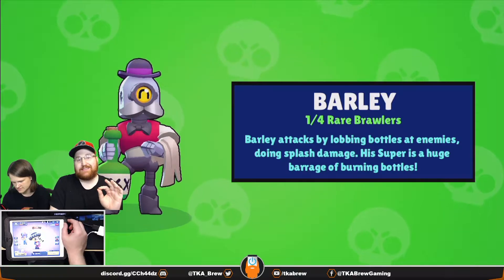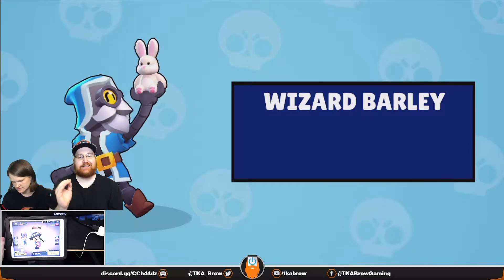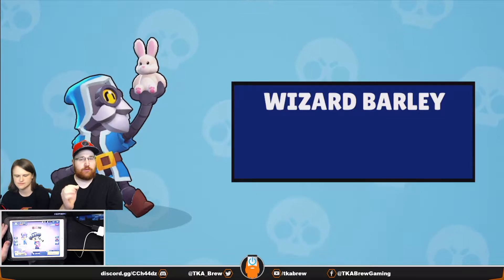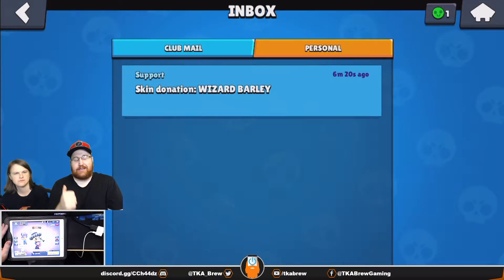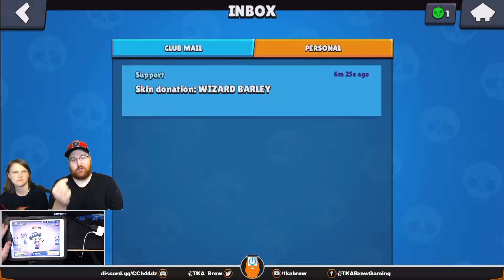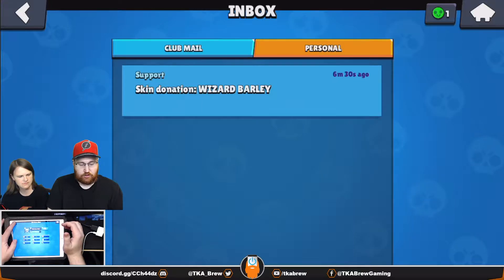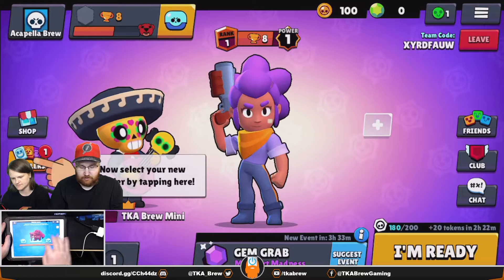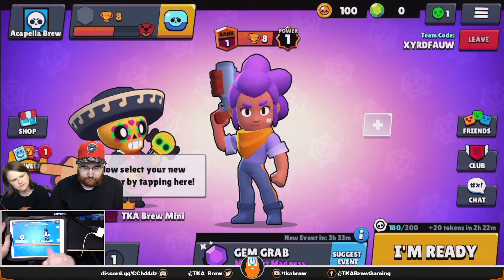My suggestion is not to open any of your brawl boxes until you hit 100 trophies. Once you hit 100 trophies, open up your first brawl box because you're guaranteed to pull a rare brawler — either El Primo or Poco. Just save those boxes, and you'll be getting lots of brawlers along trophy road anyway — at 10 trophies you unlock Nita, at 60 you unlock Colt, and at 250 you unlock Bull.